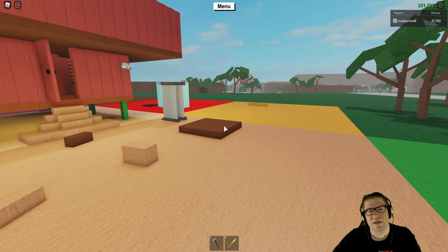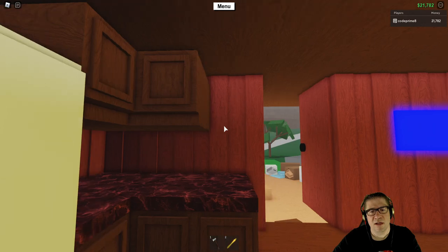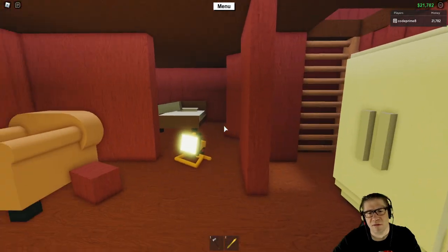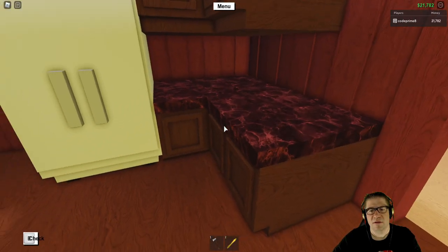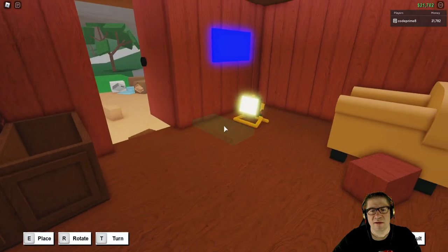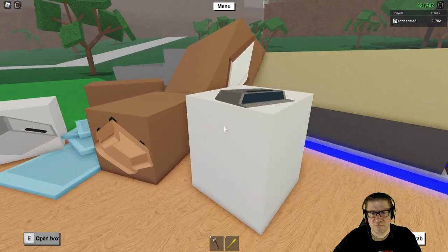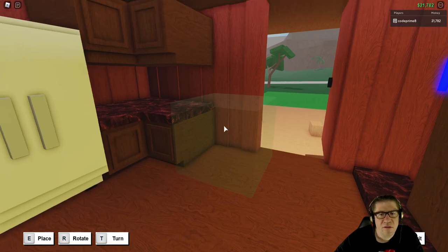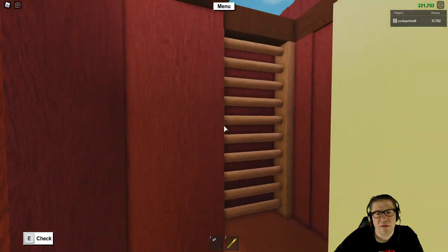Oh, I forgot to put the oven in. There's not going to be room for the oven, is there? Unless there's a room up there? No, that's too thin. Yeah, that's good — we got a fridge. Let's see if this is too crowded. Rotate, rotate. Yeah, it hangs out in front of the door — I don't want that.